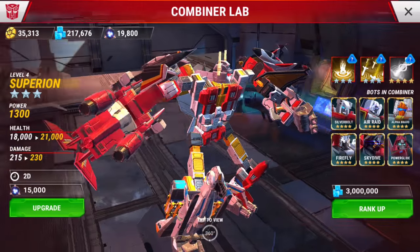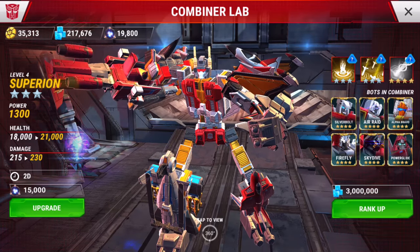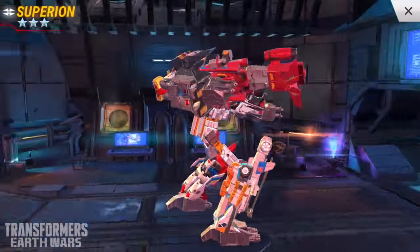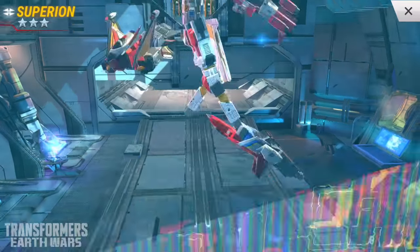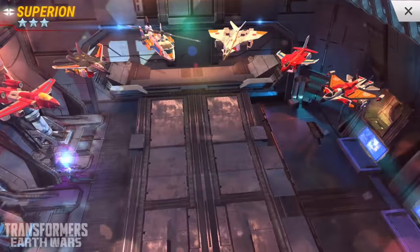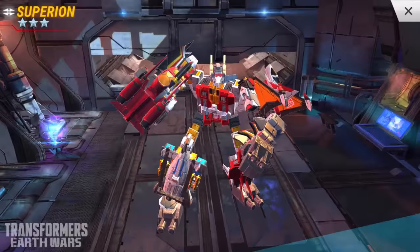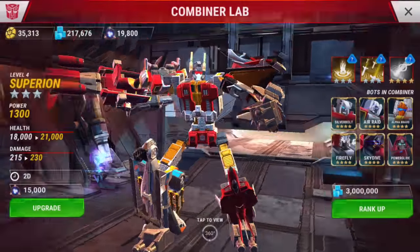Powerglide forms the gun, because in the Combiner Wars toy line, that's how Alpha Bravo was marketed, and it holds over here into Transformers Earth Wars. You can tap on it and move around to see Superion from all angles you want. They're very faithful to the Combiner Wars toys and the model they've created here. If you tap on him, he splits apart into the six individual components and you can fly around there. I like how they're all hovering here — Alpha Bravo is the only one that really makes sense to do that, because they're all jets. You tap it again and they form back into Superion, grab Powerglide out of the air, and make him the gun.